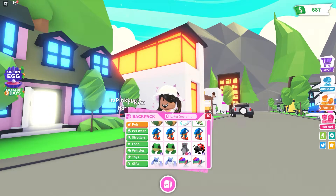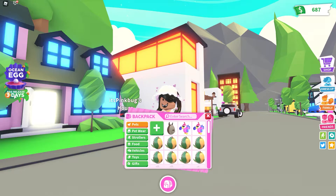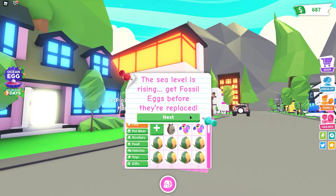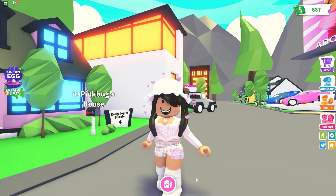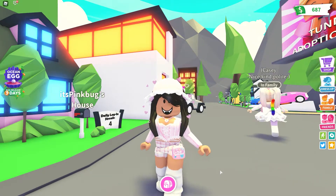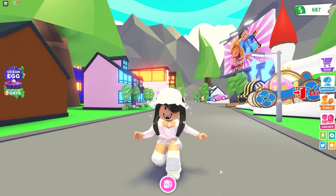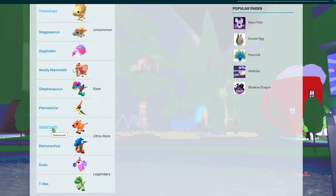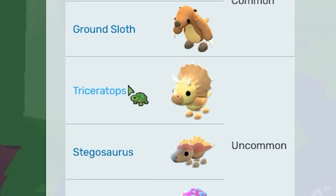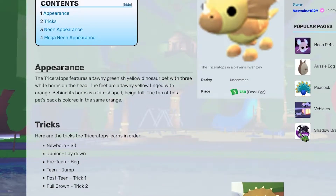Now another reason why I wanted to hatch a bunch of these eggs is because we have the ocean egg update coming this weekend or very soon. Look at the three days — that is incoming. Oh my gosh the sea level is rising. Get fossil eggs before they are replaced! I was thinking maybe I would get lucky and get some of the cuter ones. In my mind maybe we'll be able to get something like a saber tooth, maybe a woolly mammoth, all the triceratops. I know it's an uncommon but look how cute it is. We only have 10 eggs but even if I can just get one triceratops I will be so happy.